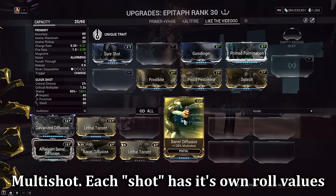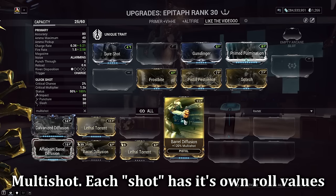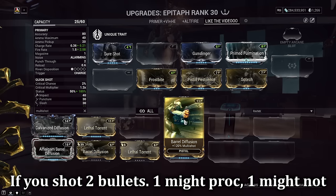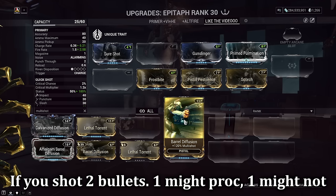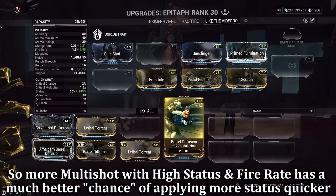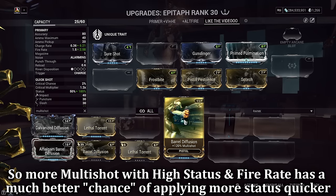Damage instances for primary and secondary weapons are important. Multi-shot plays a big factor as it factors in probability — the more multi-shot you add, the more shots you are firing per trigger pull. Each shot and each bullet has its own status chance roll. One bullet may not proc status due to RNG, but because you added multi-shot, the other bullet fired may apply status where the first one didn't. More shots with high status and high fire rate means plenty more elements being applied quickly and effortlessly.